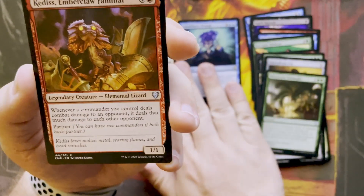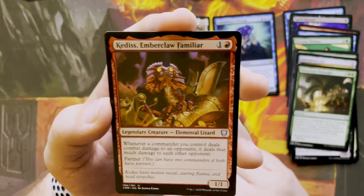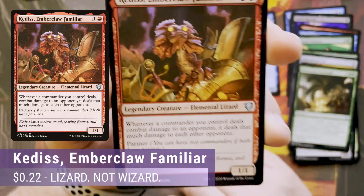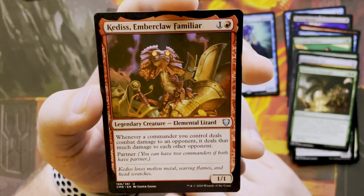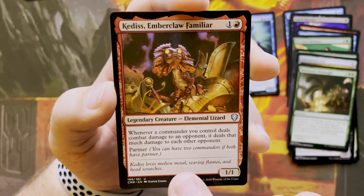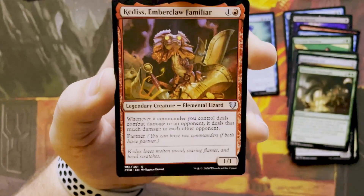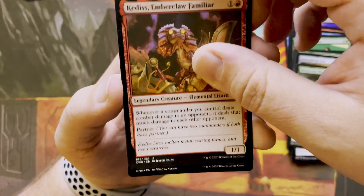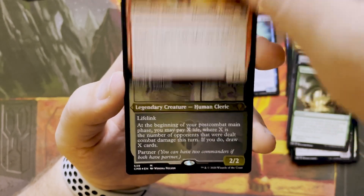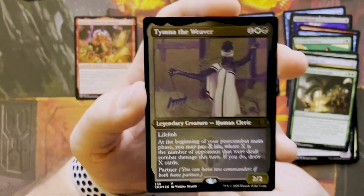Another partner Legendary coming up — it's an uncommon legendary. We got Kydus, Emberclaw Familiar. This is an Elemental Lizard, one in red. Whenever a commander you control deals combat damage to an opponent, it deals that much damage to each other opponent. That could be kind of fun — it's cheap. Oh, we may have a full art card here... Boom, it's a foil!